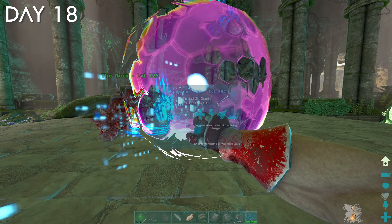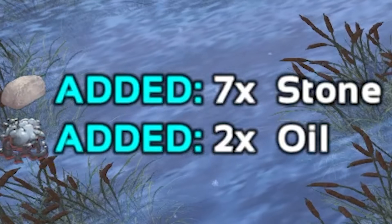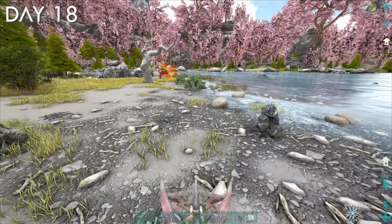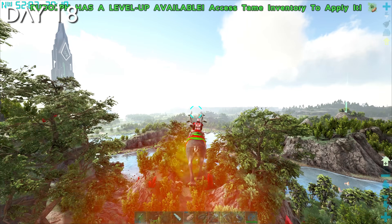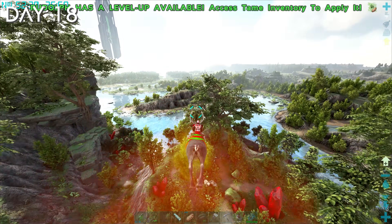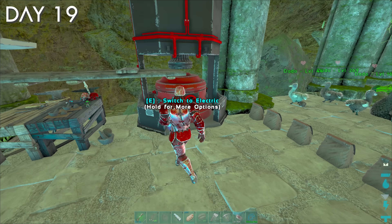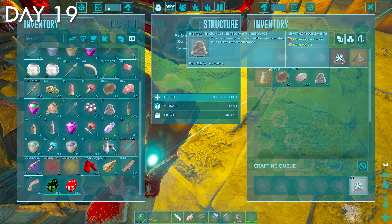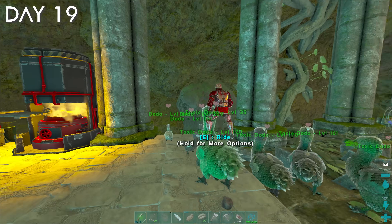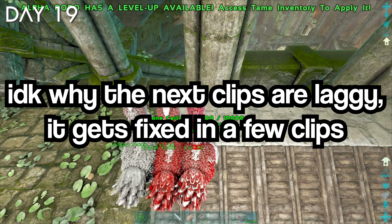After smacking about a million oil rocks for the seven oil they each give, I farmed some obsidian in a river for polymer. For every polymer you need two obsidian and two cementing paste. I spent the rest of day 18 looking for beaver dams, but there wasn't a single one. I forgot organic polymer existed, so I don't have to farm cementing paste after all. Look at the primal forge — it's tiny, just like how fast it smelts things. Moving on, I'm starting to have quite a collection of dodos constantly pooping out eggs, so I built a little platform with a ramp so the eggs could roll down for easier collection.